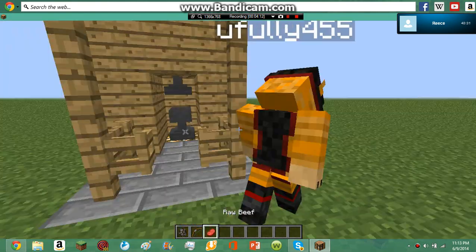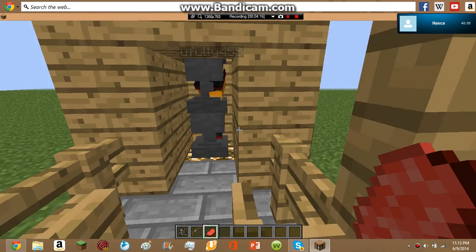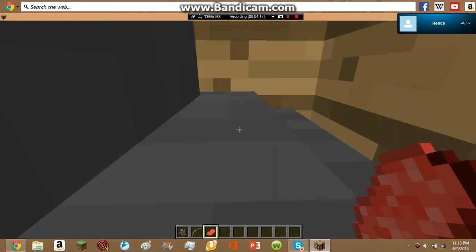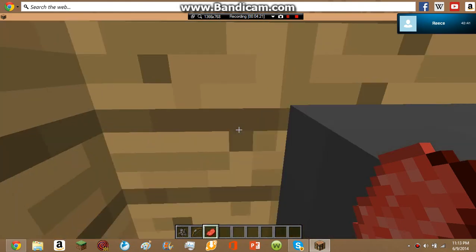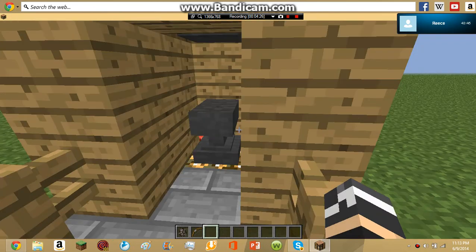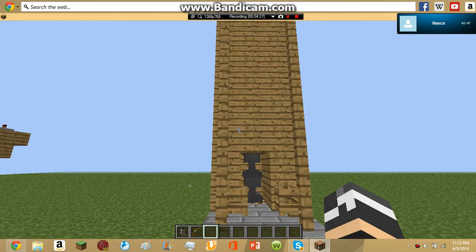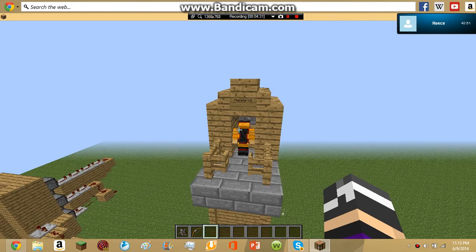Okay, so what you do, Evan, is you stand inside — you have to go all the way in until you're inside the anvil. Tell me when you're in there. I'm in there. Okay, hold down, now drop the item. Oh yep, it still makes it all the way to the top. That's pretty cool.